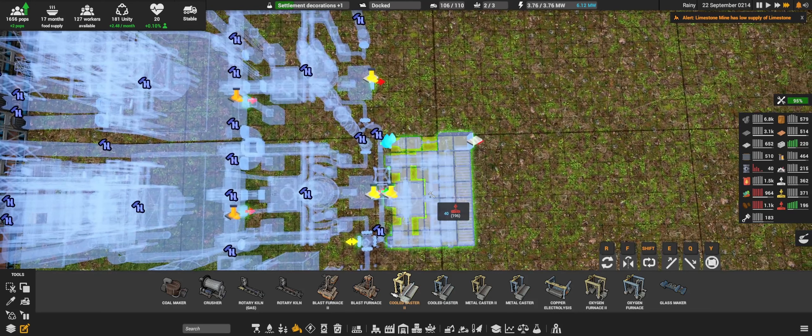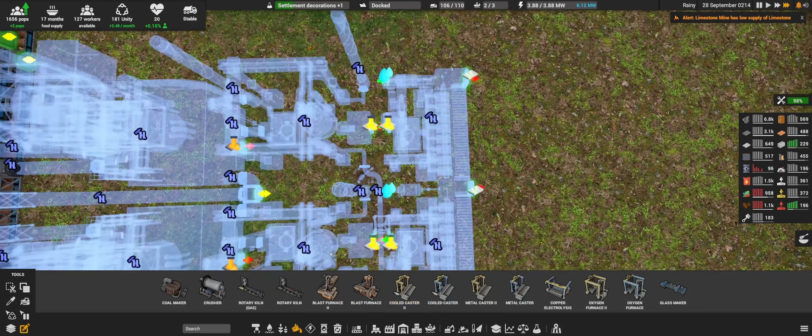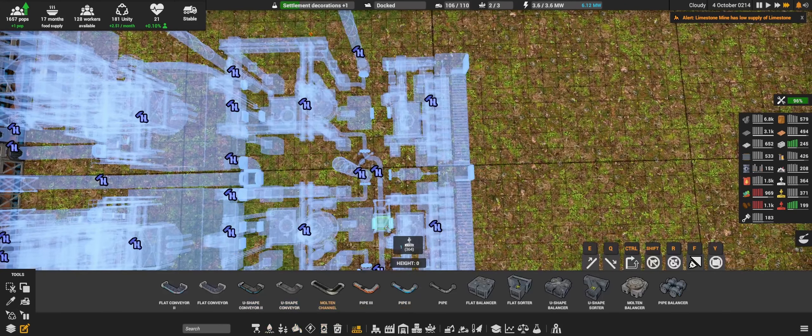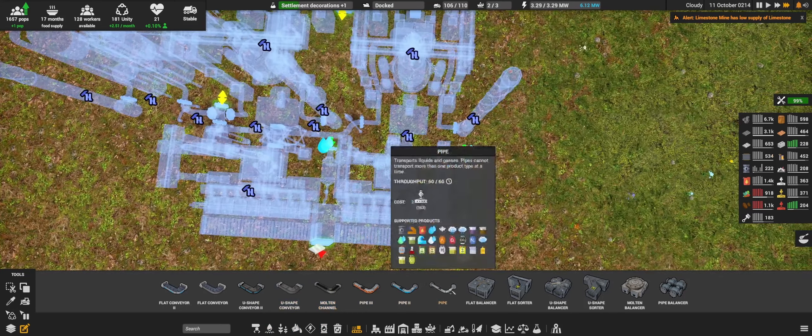We need a cooled caster 2, just one. You can go here and you can go here. Don't forget about the molten channel — molten channel goes here and here.